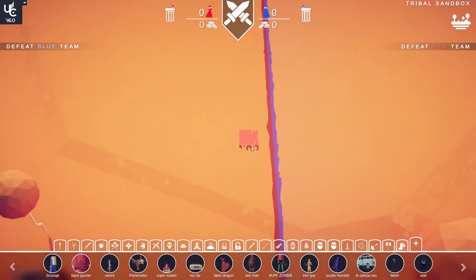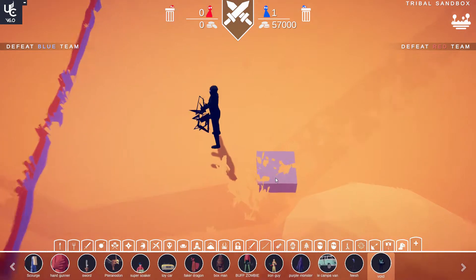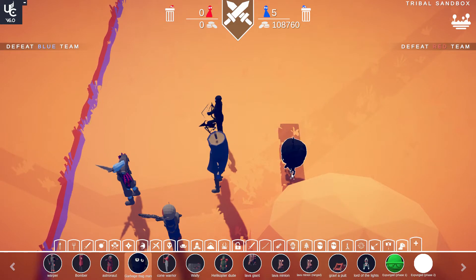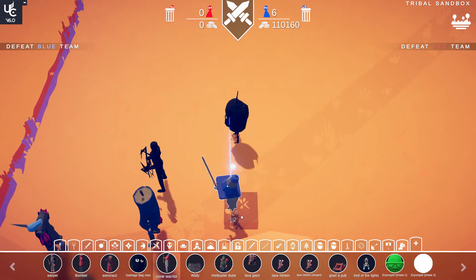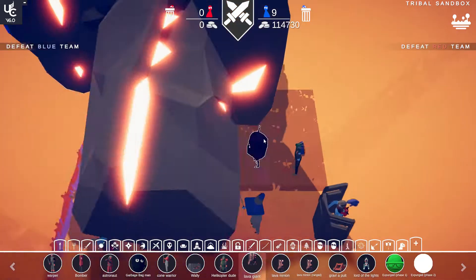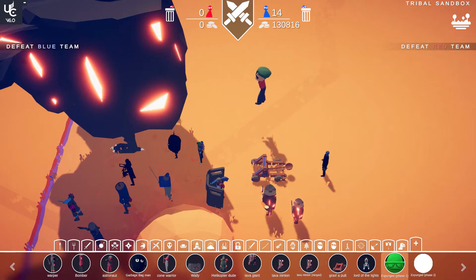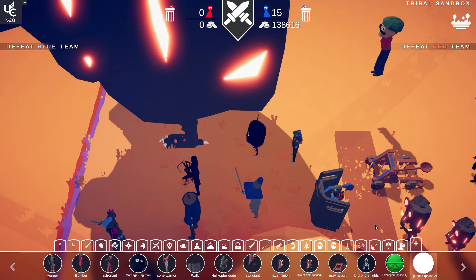Hi all, there has been a new update to Spino's units. It includes the Void, Warper, Balmer, Hashtagod, Dark English Bear, Fcon Warrior, Wally, Helicopter Doom, Lava Giant, Lava Game, Dragon Volapult, Lord of the Lights, Expunged Phase 1, and Expunged Phase 2, which has a blank icon. Wow.